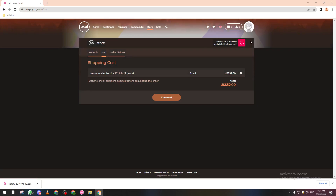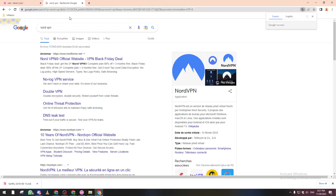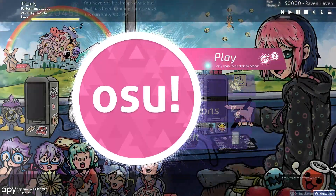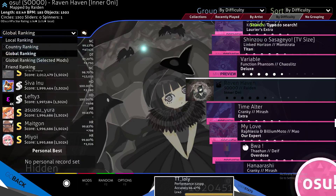Once you've become a supporter, to change your country you need to use a VPN — something like NordVPN will work. Or if you have an antivirus with a built-in VPN, you can use that. Download it, change your country to whatever you want, make sure the game is closed while doing this, then open the game and your country ranking will be changed.